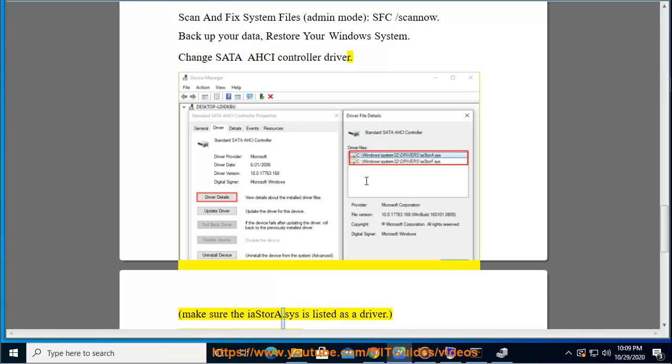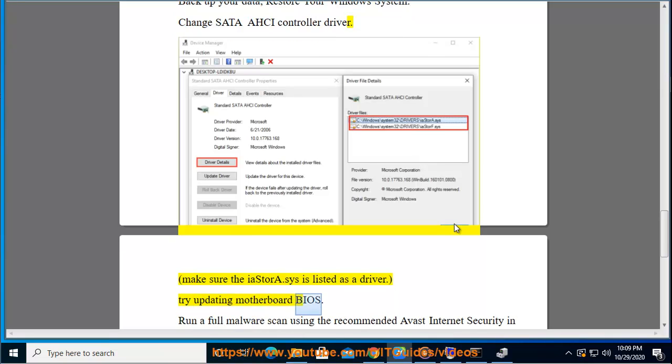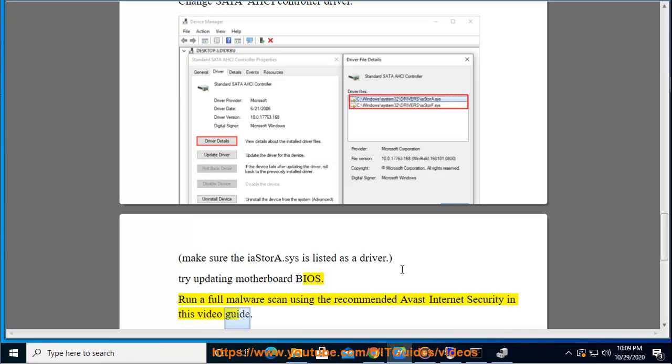Make sure that iastory.SYS is listed as a driver. Try updating your motherboard BIOS. Run a full malware scan using the recommended Avast Internet Security shown in this video guide.